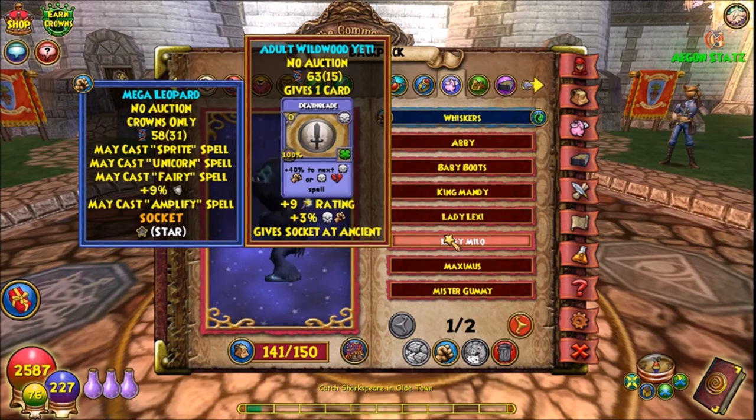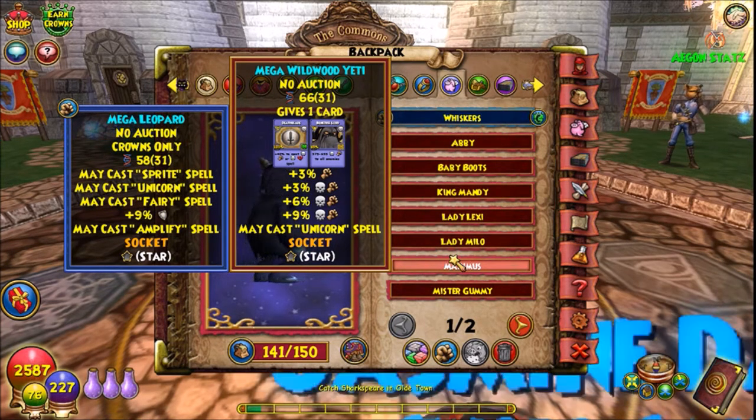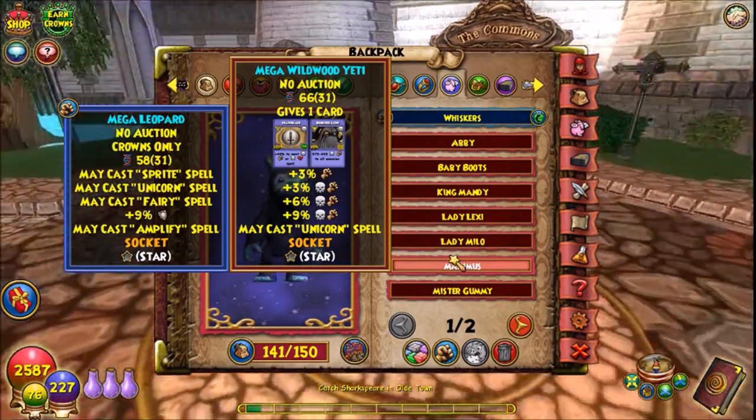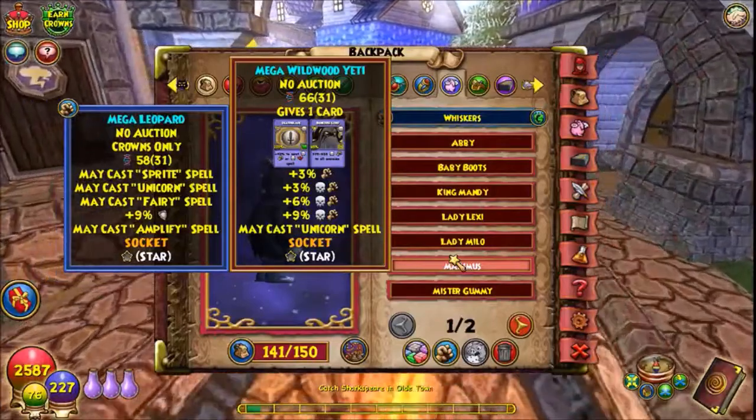And here's where the pain actually comes in. My very next one got Quadruple Damage — and guess what happened at mega? Unicorn. You don't know how much I hated Unicorn at this point. Unicorn at mega — I was so mad.